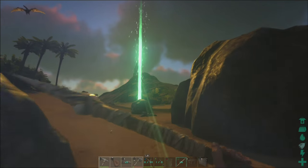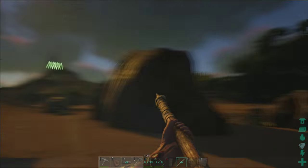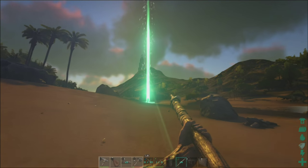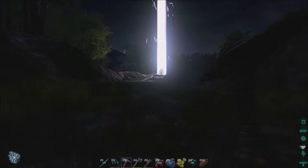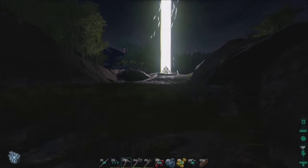You can see this one's green in front of me, and we've got a blue one in the far distance over there. So let's look at exactly what level each colour means, what level you need to be to access the loot inside. In the distance here you can see a white beacon — this is one of the first ones you'll be able to unlock. It's level three.